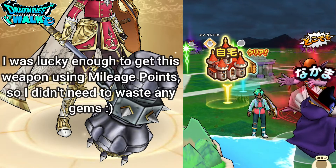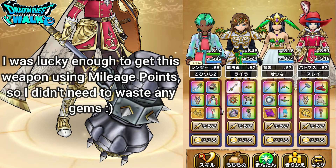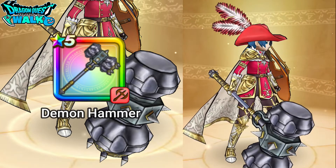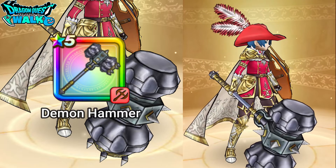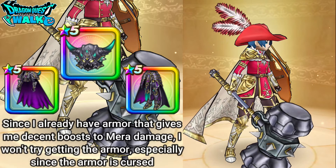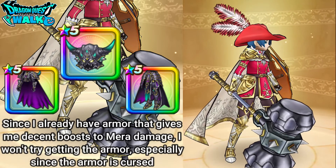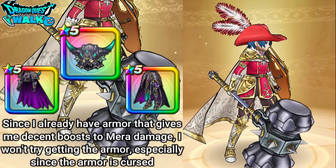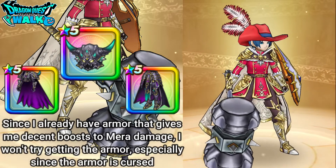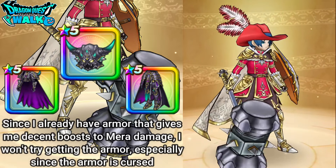I actually got this weapon using tickets that I earned through mileage. On my Battlemaster you're going to see I have this very large weapon. I only got the weapon — I didn't get the armor. The armor is actually cursed, so I don't think I'm going to pursue getting it. I'll probably concentrate the rest of my tickets to try to get the new healing staff. I already have pretty good meta-based armor.